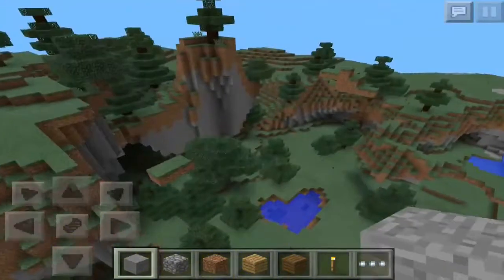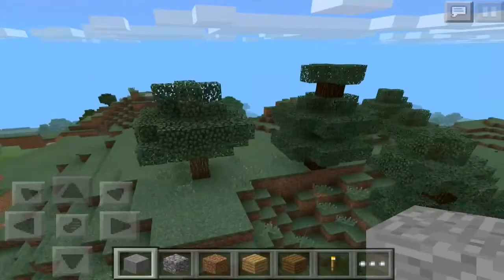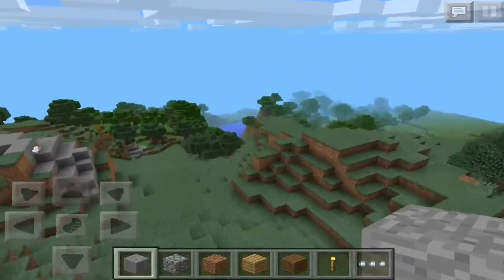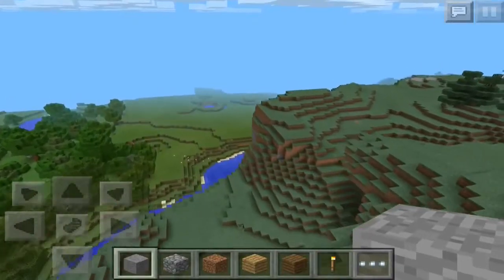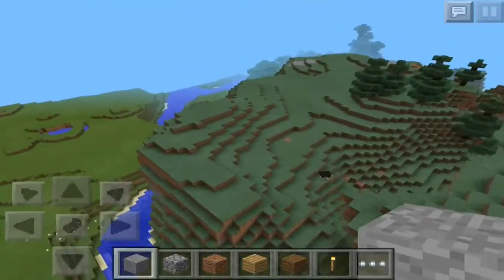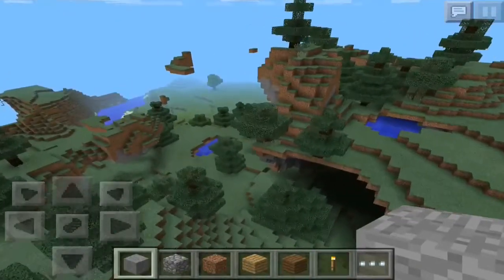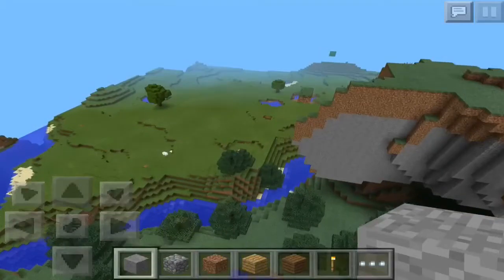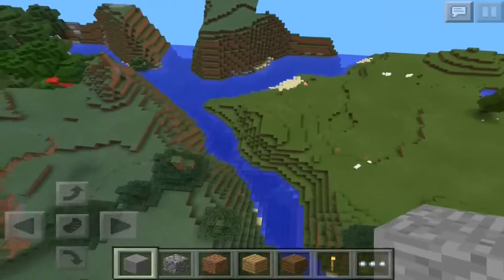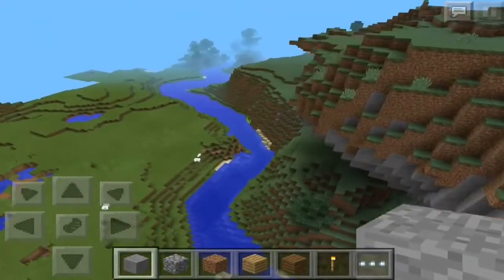You've even got lava if you want — wait, where was the lava? I believe it was somewhere around here. I forgot, but yeah, you've got lava somewhere. I think it didn't generate or something, but there was lava around here, so you can have some lava around you, which is pretty awesome.